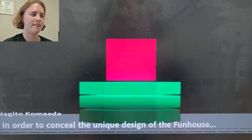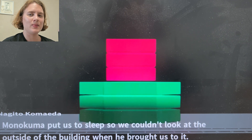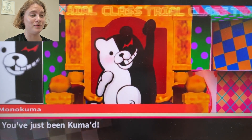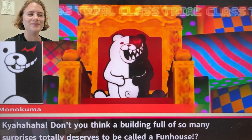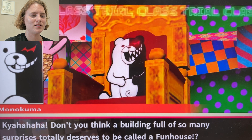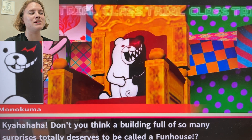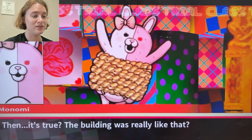In order to conceal the unique design of the funhouse, Monokuma put us to sleep so we couldn't look at the outside of the building when he brought us here. This building full of so many surprises totally deserves to be called a funhouse. It's a 'this sucks' house, it's an 'I hate you' house.